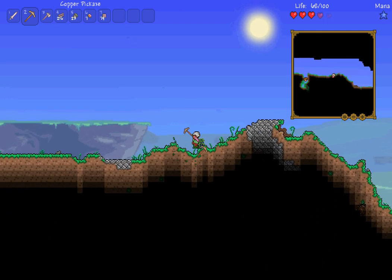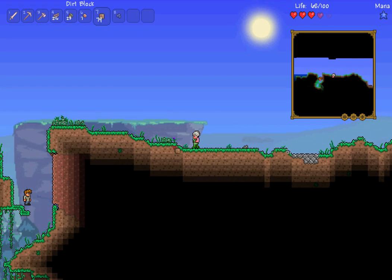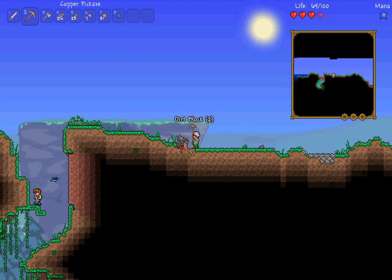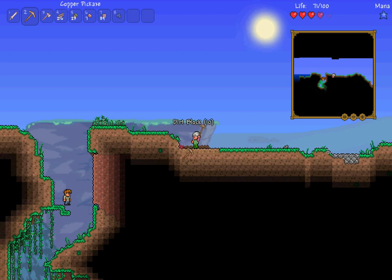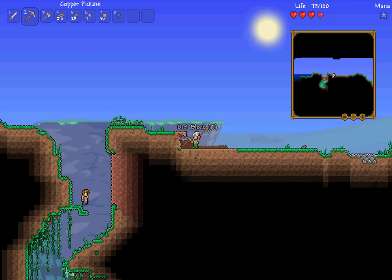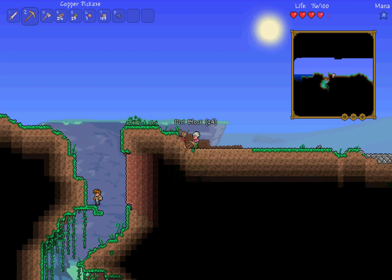Grab blueberries — they're useful. We're going to get some of this dirt and flatten this area. It'll be easier to just flatten it onto this layer. We're going to be where our house is — right here in the middle of the forest biome. It's nice, easy to defend, simple to play, and you're not going to have much problem with monsters.